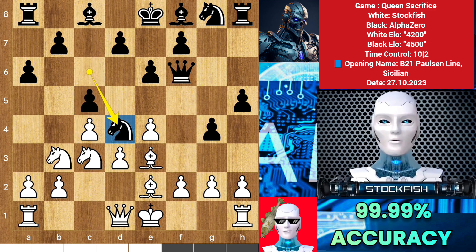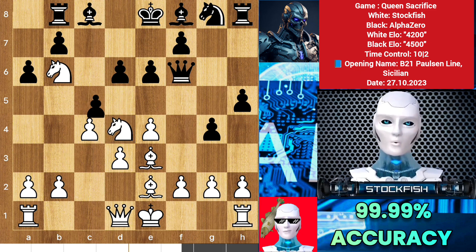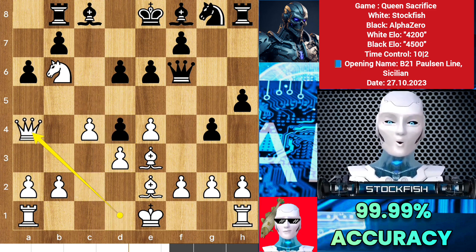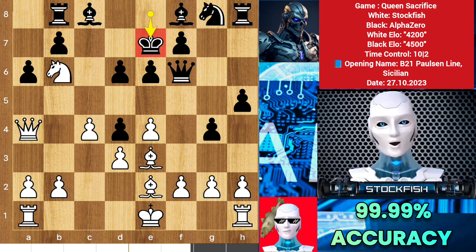So knight d4, knight to a4, to target this pawn with two knights. If you think you can save the pawn by playing d6, let me show you the variation: knight to b6, rook here, knight takes and pawn takes, queen a4 check. This square is well protected by the knight and queen, so king up to g7 — and the king position is terrible.